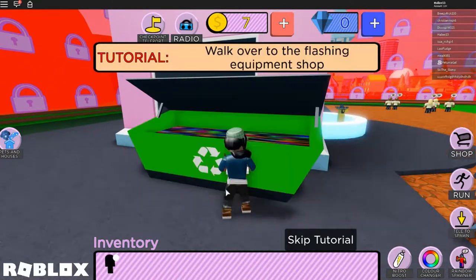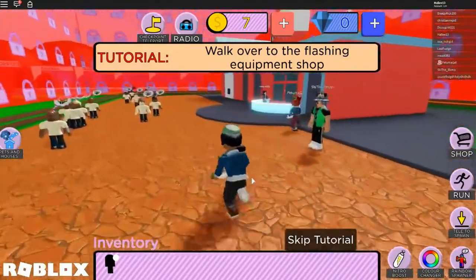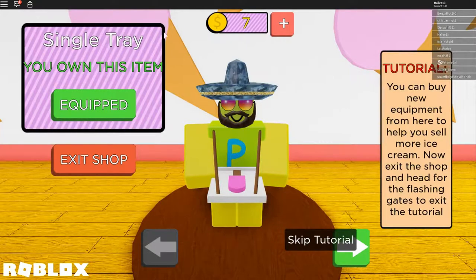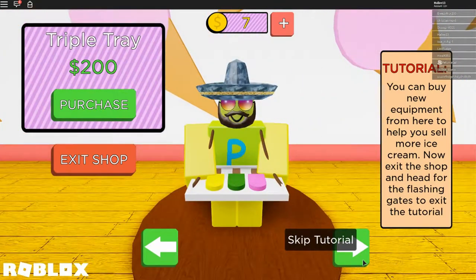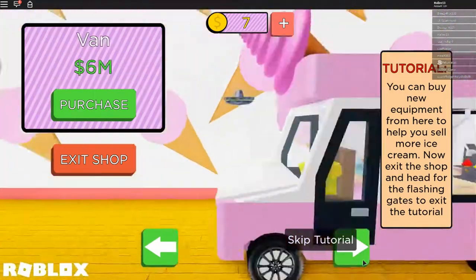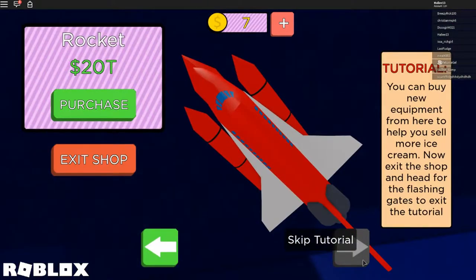We head to the equipment shop on the left to see what we need. There's a single tray I own, and we can buy more stuff - it's like the mining simulator halloween thing. I have seven bucks so I can't buy anything yet. You can buy new equipment from here to help you sell more ice cream. Now exit the shop and head for the flashing gates to exit the tutorial.